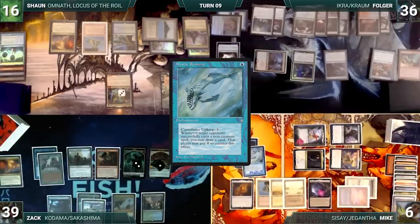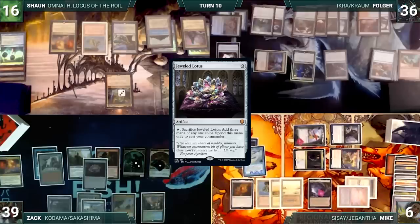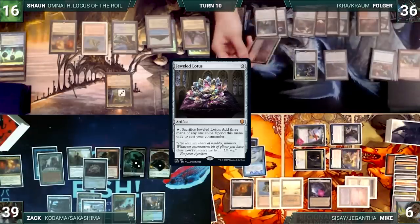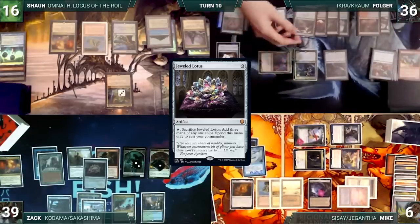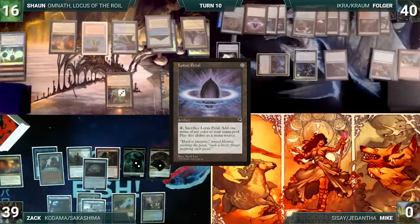During his draw step, Zack skips his Sylvan Library trigger. He casts a Jeweled Lotus and passes to Sean. Sean draws, takes no game actions, and ends his turn. Folger draws and moves to combat. He attacks Mike with Chrom. Mike, out of options, dies to Commander damage. In his second main phase, Folger casts a Lotus Petal and ships the turn to Zack.